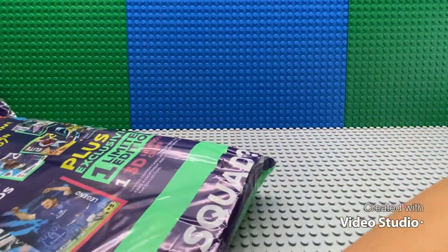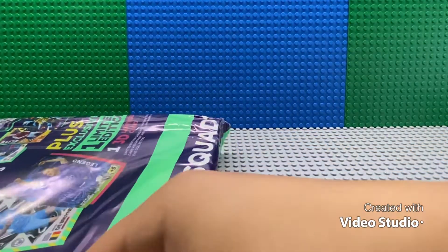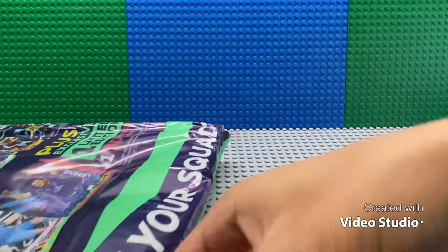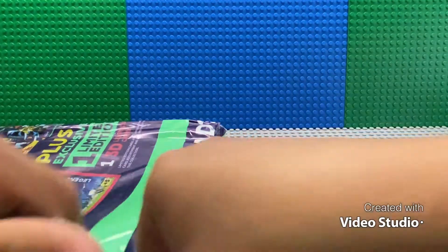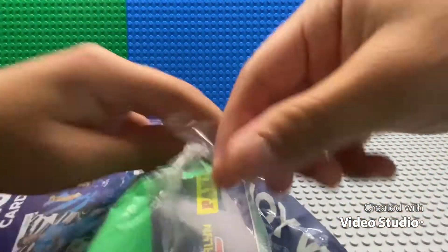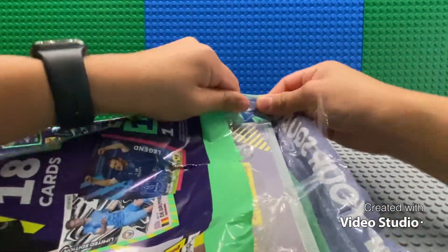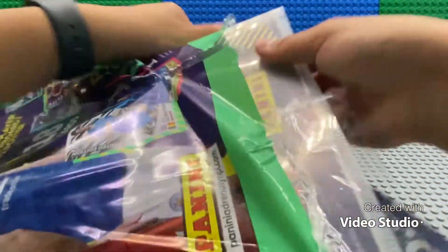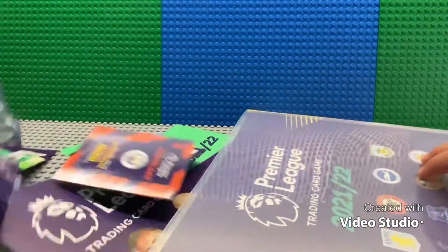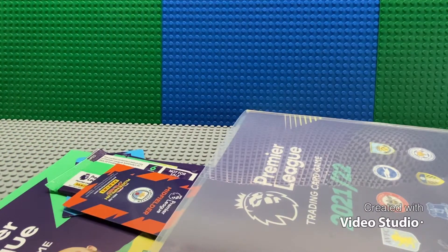I am very excited because you can't find these in the US, but I bought it off eBay from Solve Collectibles and I got it for a cheaper price than if I went on the Solve Collectibles website. So if you like soccer cards and can't order from Solve Collectibles because the shipping is so expensive, go on eBay — because I mean, look at this, I got a starter pack.